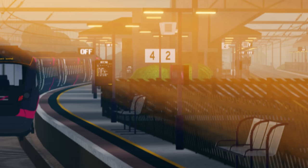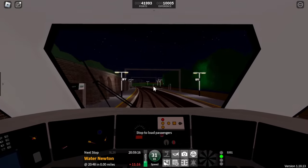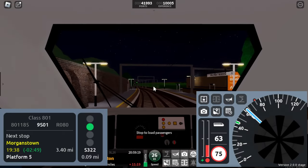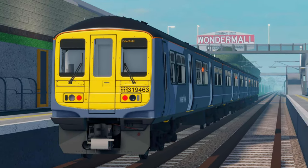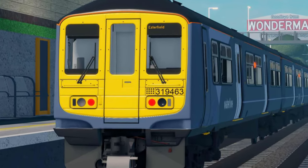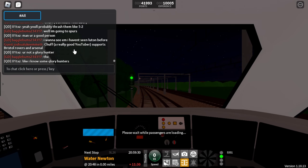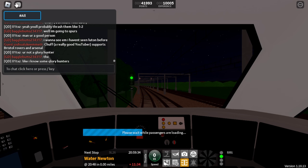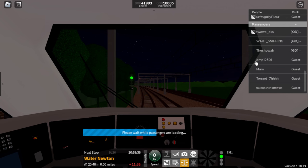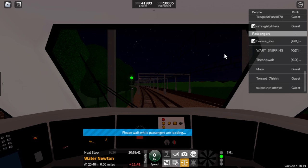Another speculation is a guarding system redesign. In the two GUI sneak peeks there are no guard-related buttons, and in the Class 309 sneak peek we can see what looks like a physical guard panel box. It could be redone or not — only the devs know. Also related to trains is the potential addition of the Class 745 and 880x trains.